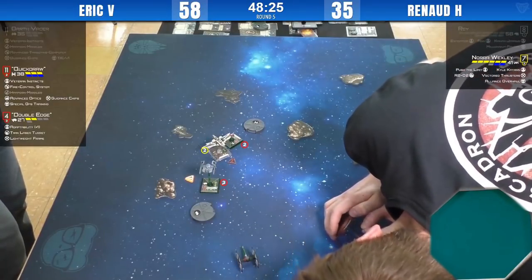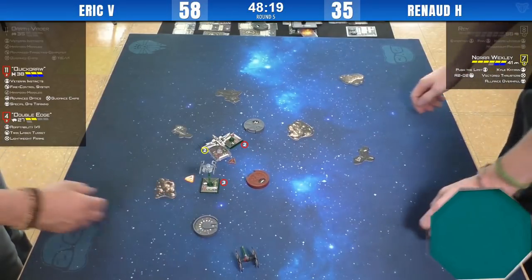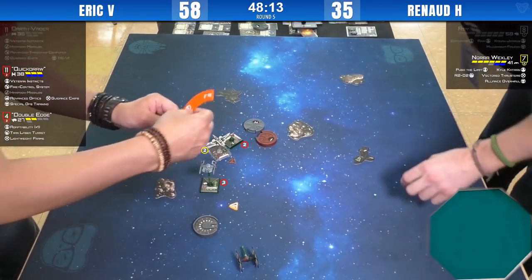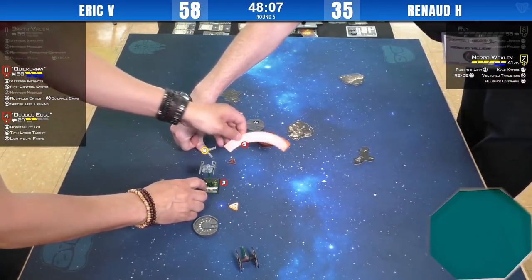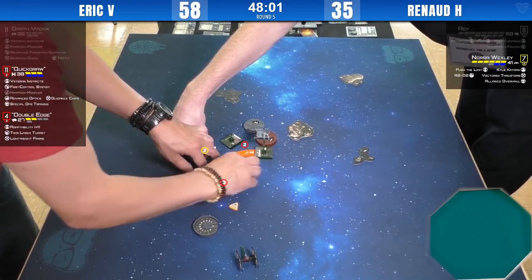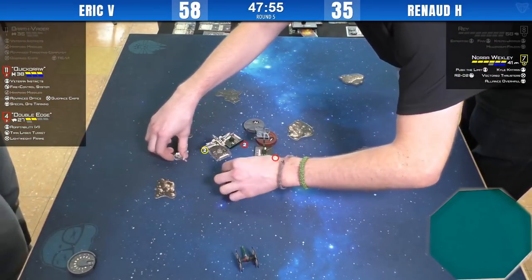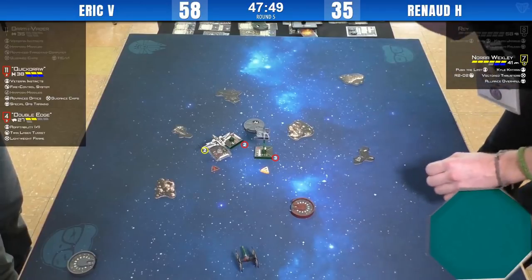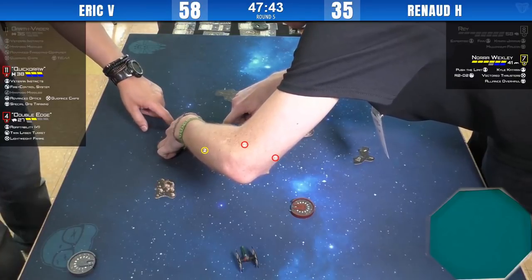I think Nora just does one bank here, maybe two, and gets everyone in her rear arc. She does a two — I don't see any way that Double Edge can get out. Three turn. We'll probably get the TLT range on Nora. She may be able to close it with a barrel roll.